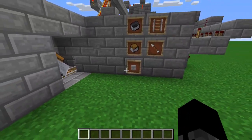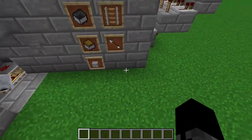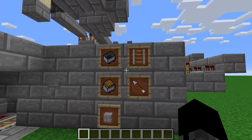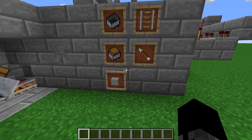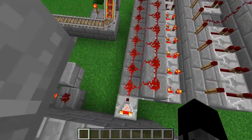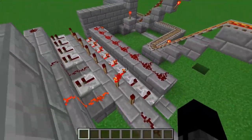So let me show you how this works. Right here is the selector panel — this isn't my design, I saw Etho do it. I'll link the video where he did it if I remember to. It doesn't really matter how this works because this isn't the main part.